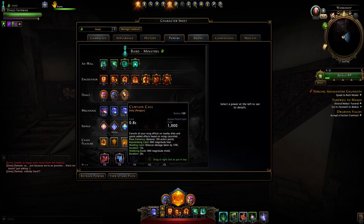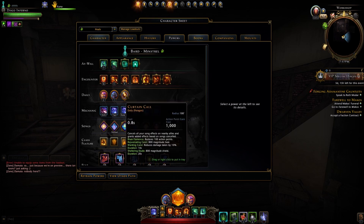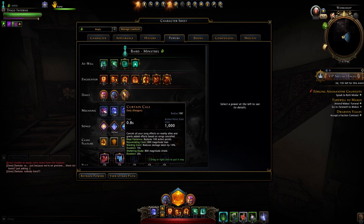The last daily is Curtain Call. It cancels all your song effects on nearby allies and grants added effects based on the songs canceled: Blaze restores 100 AP; Rejuvenating Carol gives an 800 magnitude heal; Warding Carol reduces damage taken by 10% for 10 seconds; and Sheltering Etude gives an 800 magnitude shield lasting 20 seconds. So if you have Blaze, Rejuvenating Carol, and Sheltering Etude all up and cast Curtain Call, everyone gets 100 AP restored, an 800 magnitude heal, and an 800 magnitude shield — a really good daily if used appropriately.